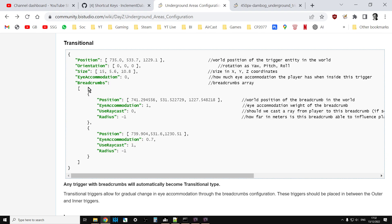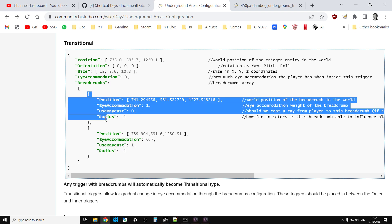The transitional triggers start off similarly - you have a position and a size - but then you have the breadcrumbs. These are very important. Each breadcrumb sets its own eye accommodation, so as you're moving through the transitional trigger rectangle, these slowly make it darker and darker and darker.